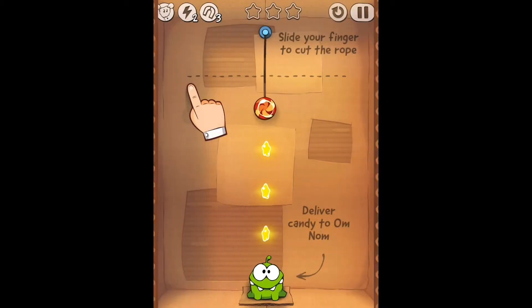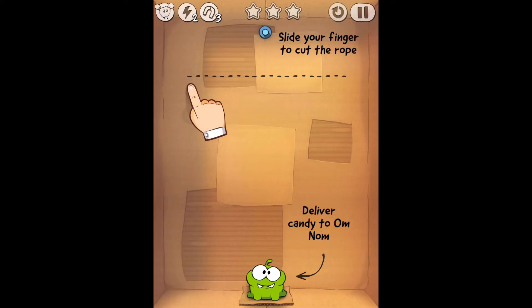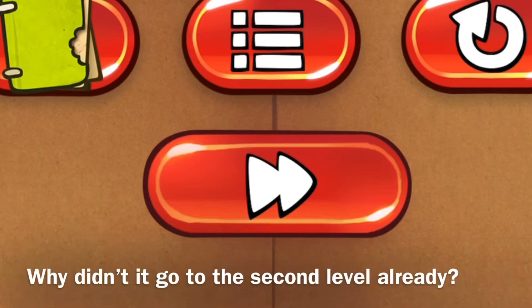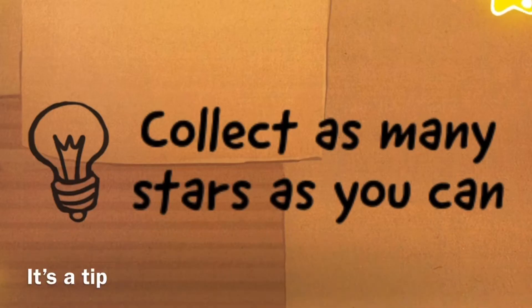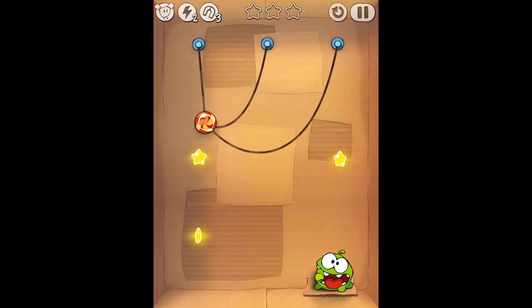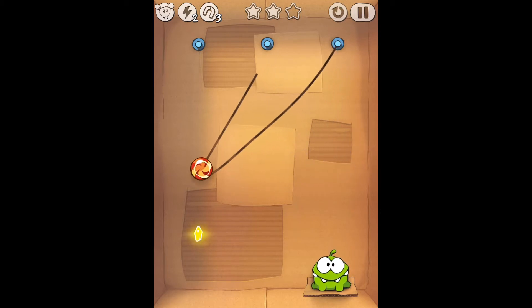Let's start at the beginning. You see the words on the box? It tells you how to play the game and how you want to play it. It also gives you some other useful tips throughout the game.